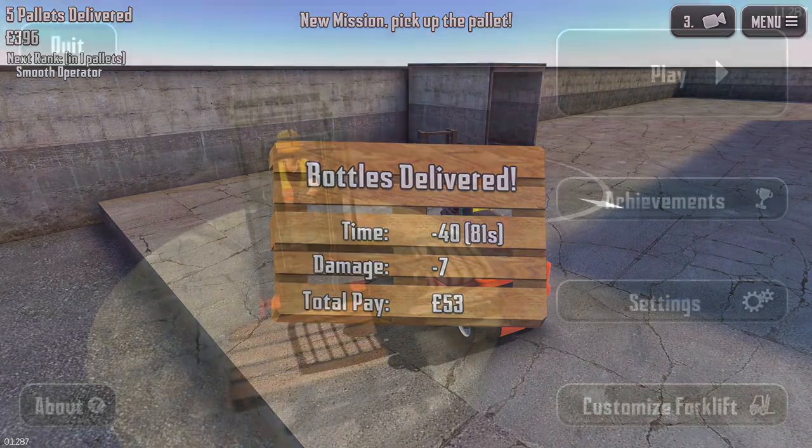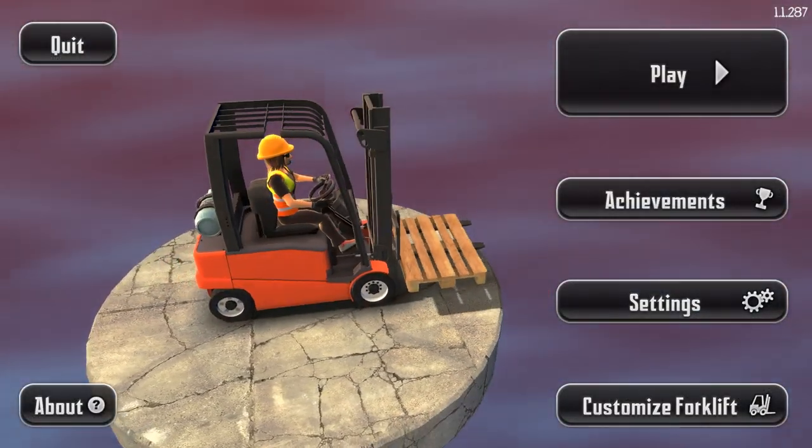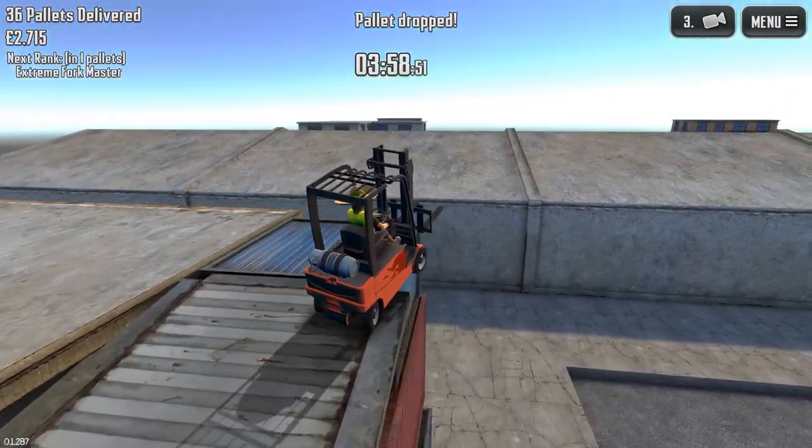The game begins with your forklift driving character — a female character no less — at level zero and in default rags. Speaking of rags, your character will never, ever fall out of the forklift. Ever.